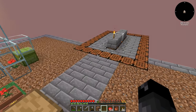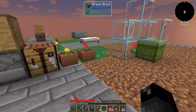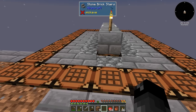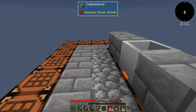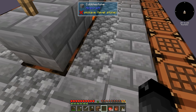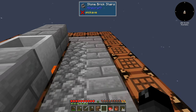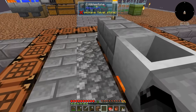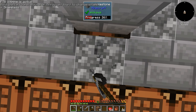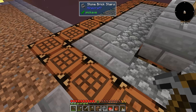I also improved our cobblestone generator. I did this first and then decided to start messing with the base — now I kind of wish I had moved this. But anyway, this cobblestone generator, as we saw before, produced five cobblestone at a time. I have upgraded it — I've doubled it, using both sides. So now we can do ten, plus these two ends over here, for a total of twelve blocks at a time we can vein mine. If I vein mine this — boop — we now have twelve. That's pretty cool.